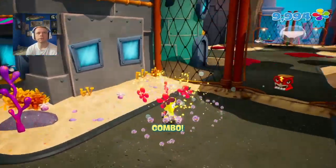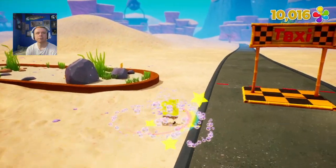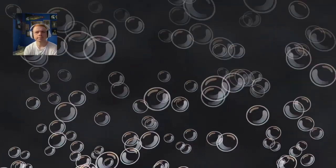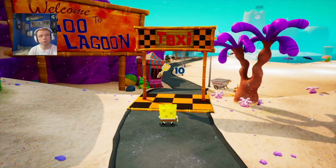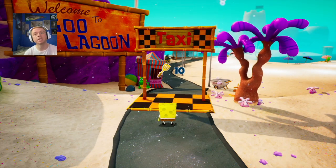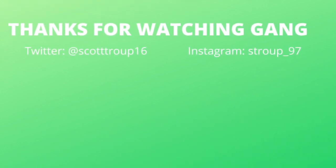I think that will do it for going to Downtown Bikini Bottom. I know we didn't find all the ship wheels, but we did grab a couple of golden spatulas. Let's travel back to Bikini Bottom. That's gonna do it for this episode — traveling to Downtown Bikini Bottom. Next episode it looks like we will be heading to Goo Lagoon and completing the missions there. Keep on moving forward through this series — it's been really fun so far. Thank you guys so much for watching, I'll see you guys in the next one. Peace out!